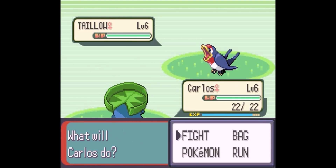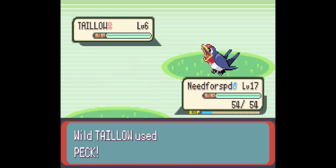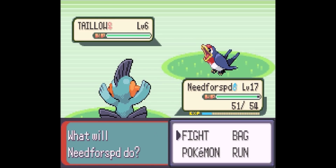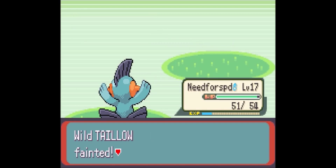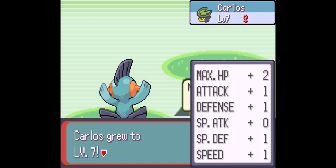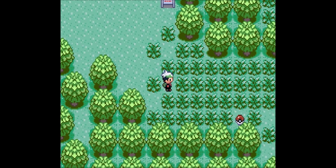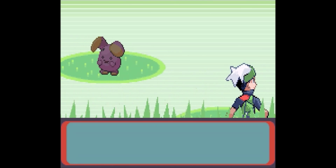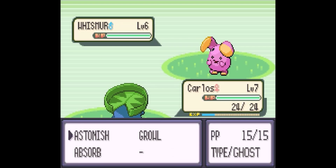And so we already ran into a wild Pokémon. Wonderful. It's a Tailow! We haven't run into one of these in a while. We do have the possibility to catch it, but that's not going to be on our team. I'll let y'all know when I have six Pokémon on my team. So now Carlos can go up a level, and he learned Absorb — sweet!